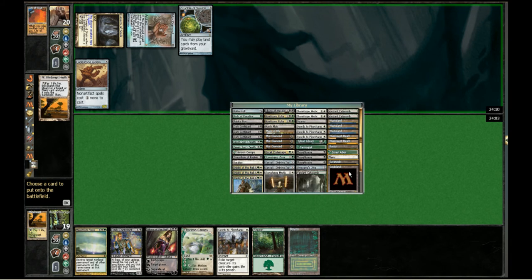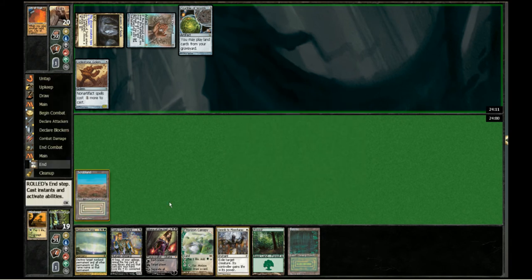Our problem here is the fetch choice. We go ahead and fetch out this Scrubland. The reason why that's incorrect is we already have a white source in hand and a black source. What we're doing is giving him his Wasteland two different targets — basically giving him the option to cut us off of a color. What we could have done is fetch out the Bayou since we still have the white source.